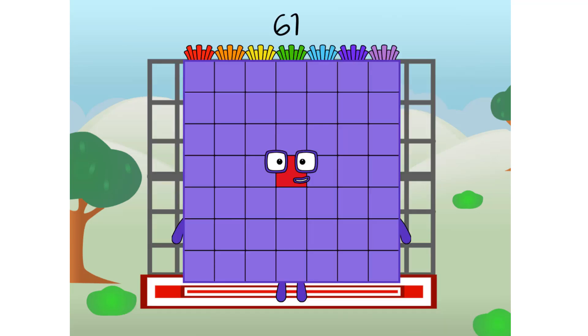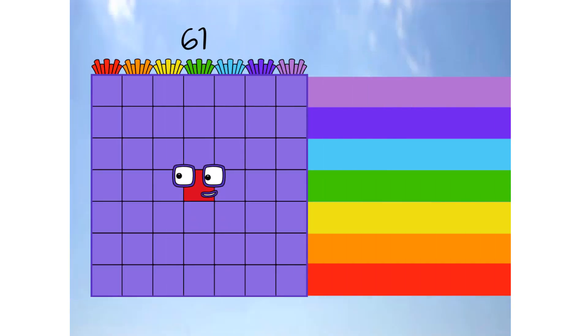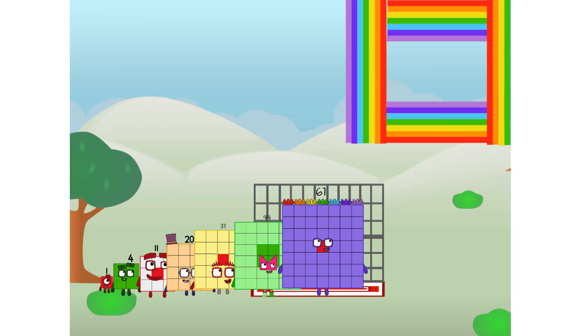61 commencing rainbow test flight. All systems checking out. Seven by seven. Wish me luck. Didn't get that high, but I did just invent the square rainbow. Guess you've got to give it a go to get lucky.